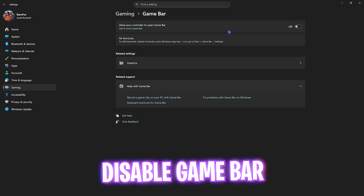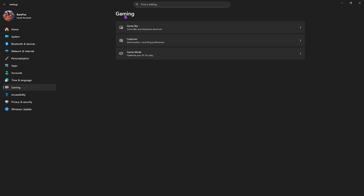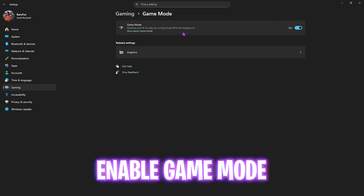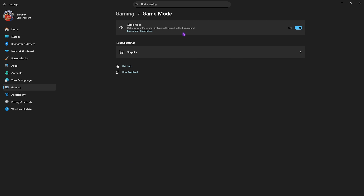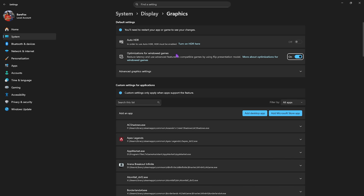After that, click on the Gaming button, head over to Game Bar and turn it off — it is an overlay service and disabling it will help optimize your PC. Go back to Gaming, head over to Game Mode and turn it on. This will help optimize your PC by turning off background applications. Then click on the Graphics button.